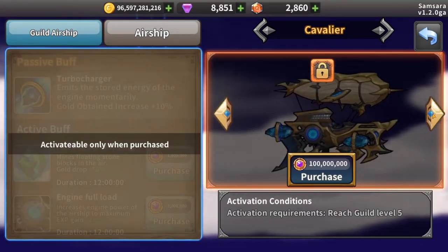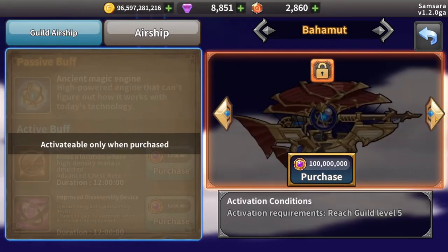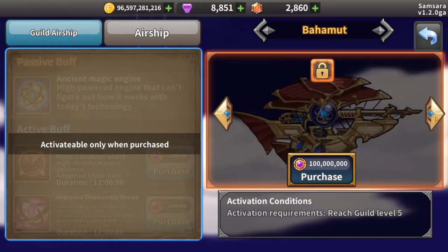These active boosts cost guild funds and last for 12 hours. The next three airships are available for purchase and cost 100 million guild funds each. You can learn more about the other three guild airships by reading their descriptions in the game.